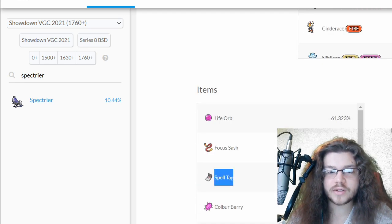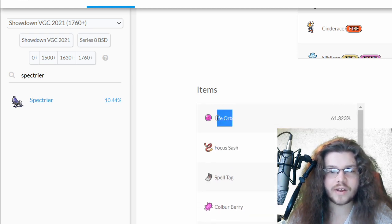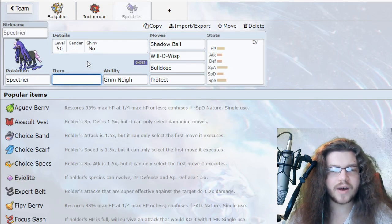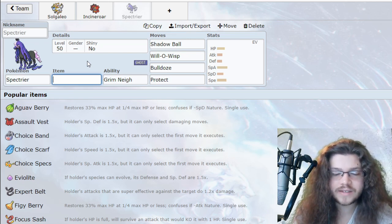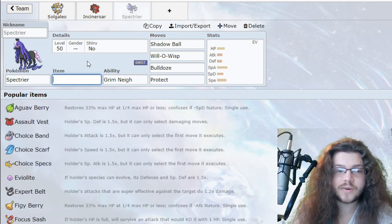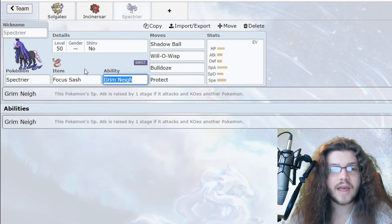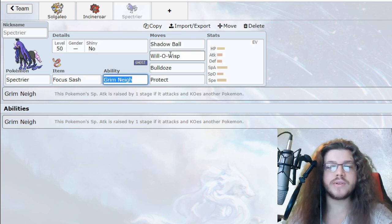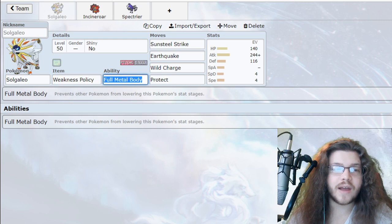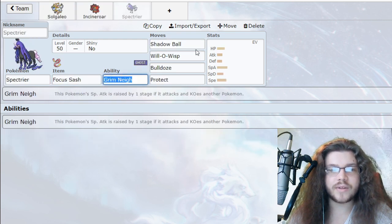I could go for a Spell Tag — that was the one I was thinking, 1.2 times damage into Shadow Ball. You could also go for Focus Sash, which is the other option I'm mainly thinking of, or even Life Orb. Could also go Safety Goggles. I think I'm going for Focus Sash — we're not going to be setting up any weather or anything, so we're not going to be chipping our own Spectrier. We'll go for the Bulldoze on Solgaleo, which will be pretty good. We can have Solgaleo on lead with Spectrier potentially.